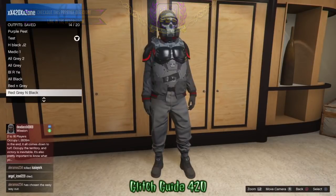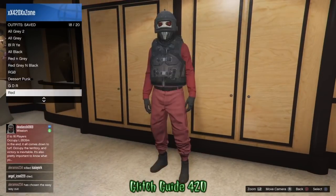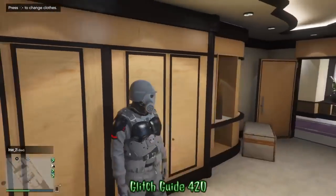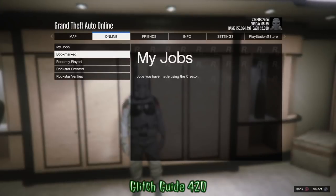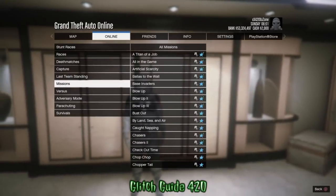Alright, so with all that out of the way, I'm going to show you how to do this outfit. All you need is any of these outfits I'm showing you with the armor merged on them from the mission Rescue ULP, where you get the gray joggers. I'm going to use my gray one with the gray joggers.